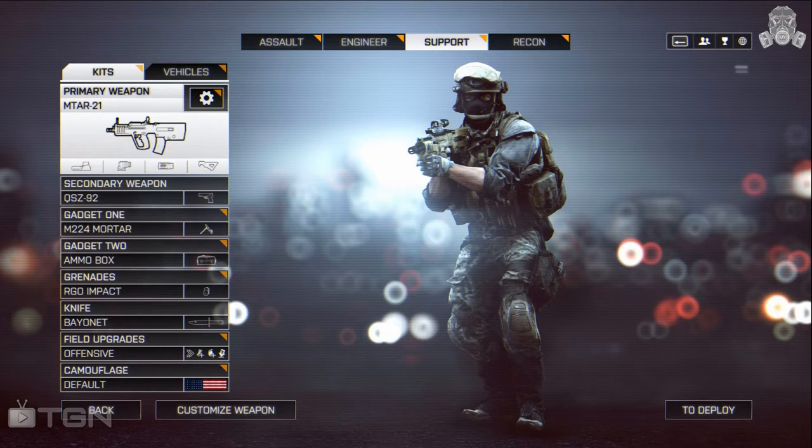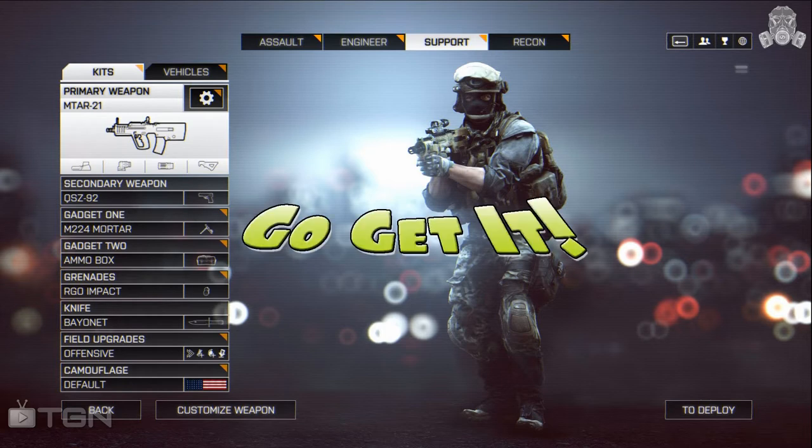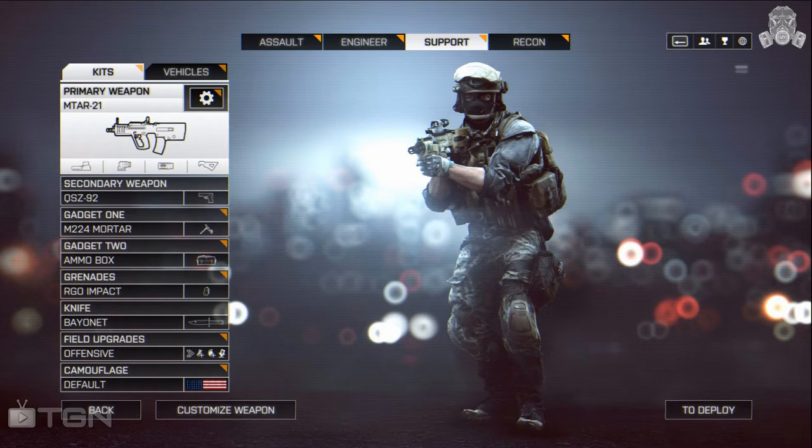Today we're going to be talking about the MTAR-21 and the best loadout I've found for it so far. This gun is only available by purchasing the China Rising map pack — if you haven't done so already, it's an awesome map pack, go get it — and then completing a very specific list of things within a round. To unlock the MTAR you must first get a kill with a grenade, a kill with an assault rifle, a kill with an LMG, and finally a kill with a sniper rifle.